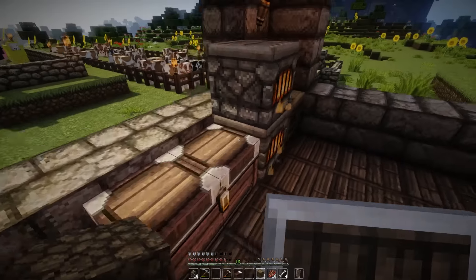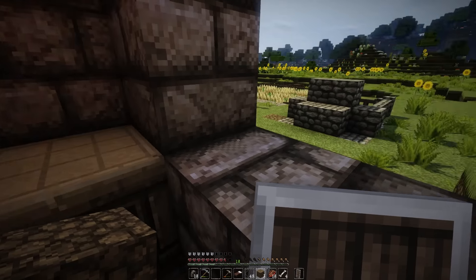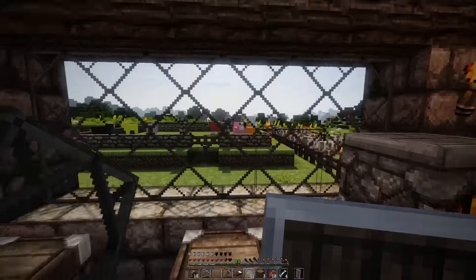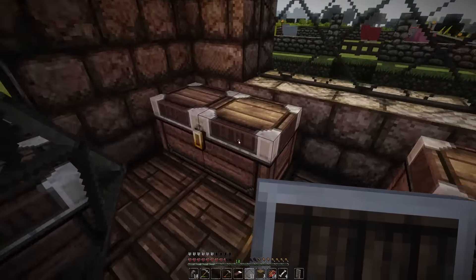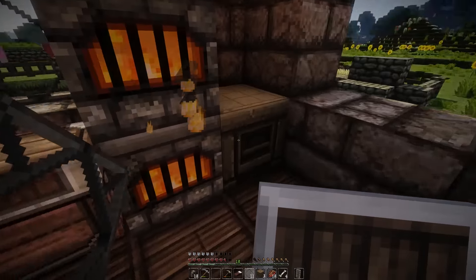Let's turn these glass blocks into glass panes, because you get so much more out of them that way. We can start filling up some of these windows so we have an actual safe place inside against zombies and anything else that attacks. Actually, hang on - I think we can actually make stained glass because we've got a whole bunch of dye in here. Let's use red dye because I've got loads of red to make some red windows.